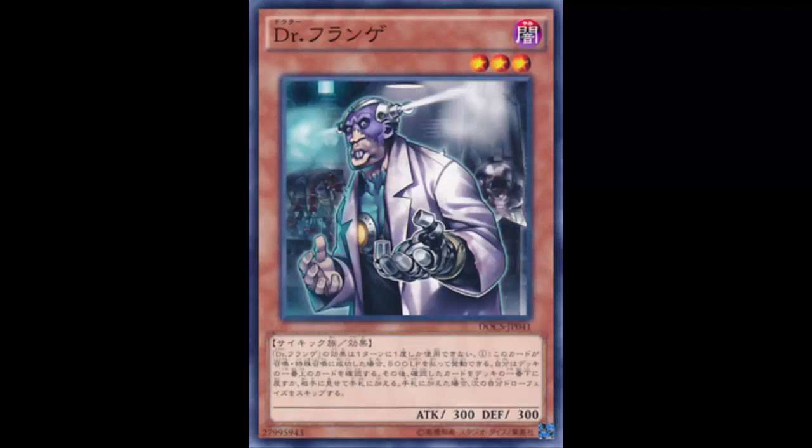300 Attack, 300 Defense — pitiful. But as long as the effect is good, let's look at it. If this card is Normal or Special Summoned, you can pay 500 Life Points to look at the top card of your deck, then either place it on the bottom of your deck, or reveal it and add it to your hand — but you skip your next Draw Phase. You can only use this effect of Dr. Frankenfein once per turn.